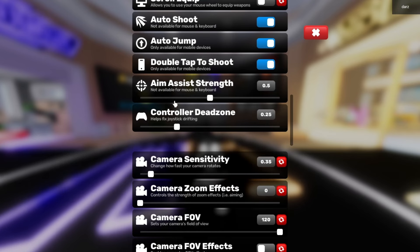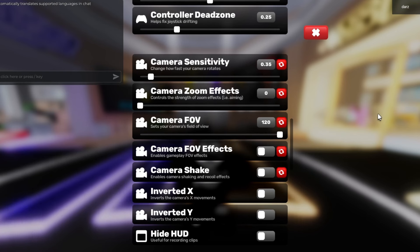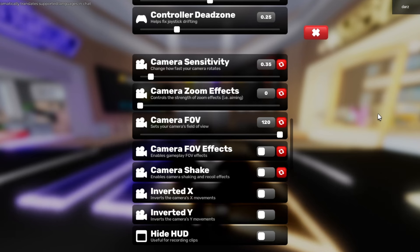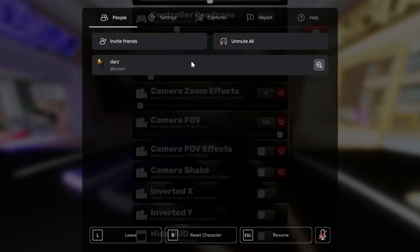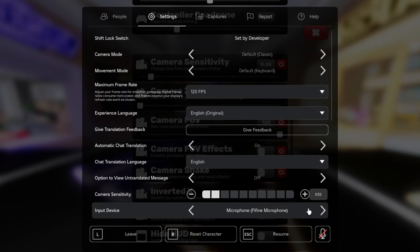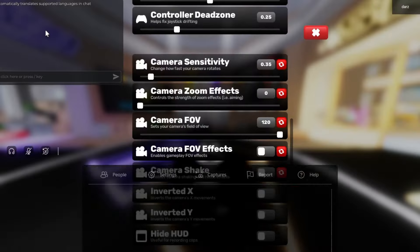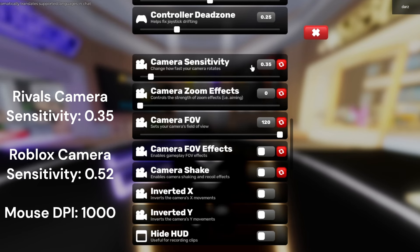Aim assist strength and control design are for controllers so I didn't mess with those. Now, camera sensitivity — this is the game-winner setting right here, this will make or break your game. I play at 1000 DPI, my Roblox settings camera sensitivity is 0.52, and my in-game camera sensitivity is 0.35.